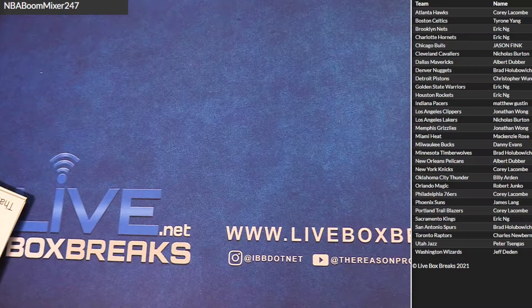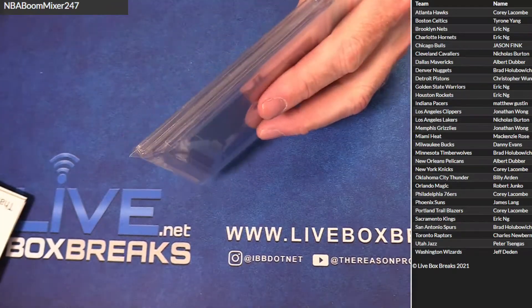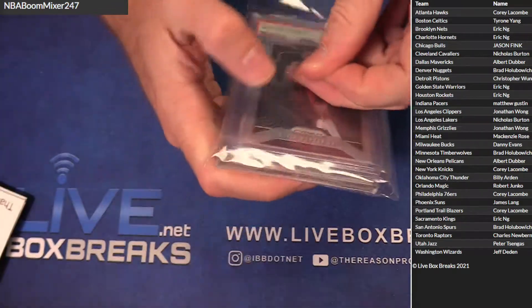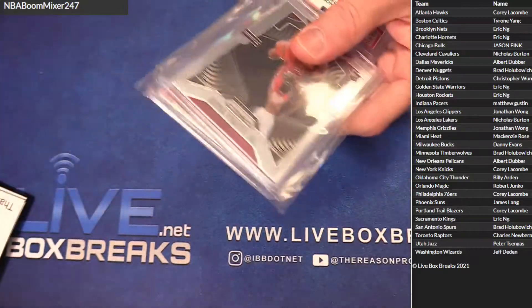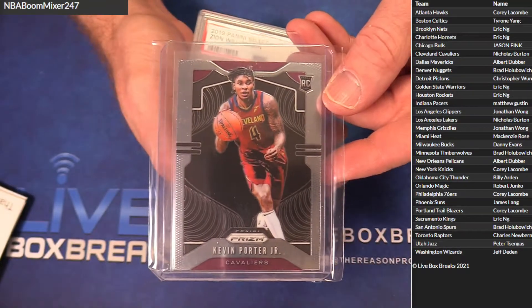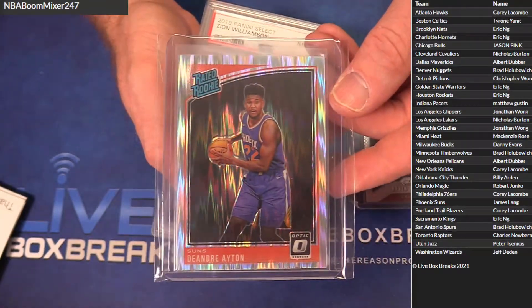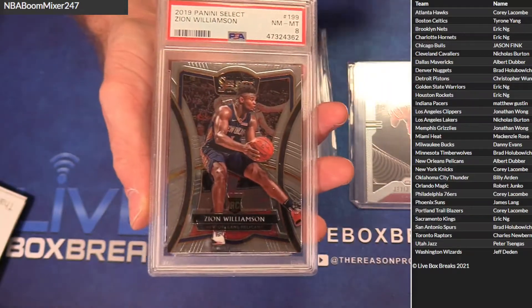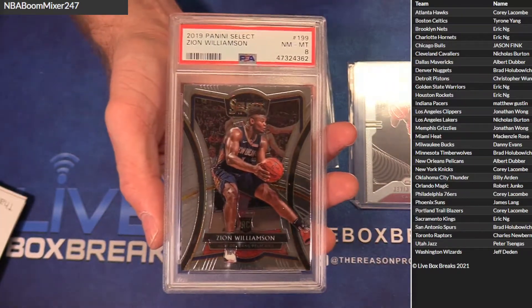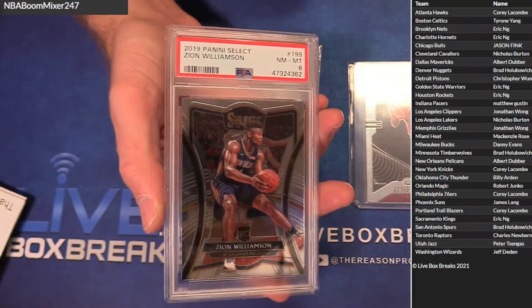Somebody didn't check the count — there's a four-card one in here. Sorry, doing the Panini thing. Got a KPJ Prizm rookie for Nick. Got an Aiden, nice Shock rookie for James, and a PSA 8 Zion Select rookie, Premier Level — that's for Dubbers.